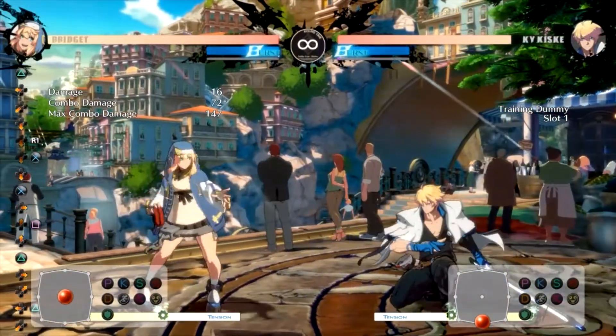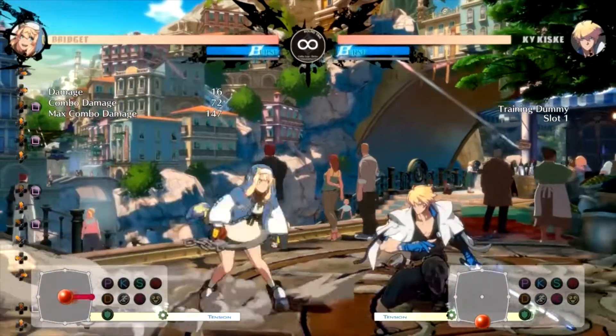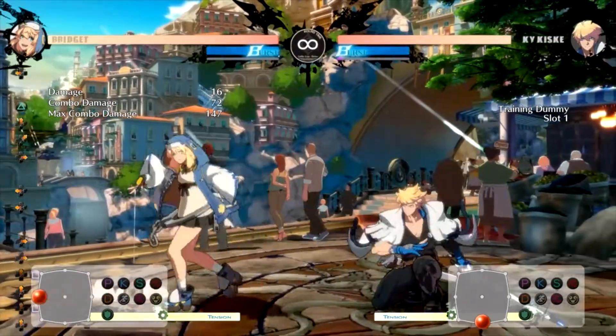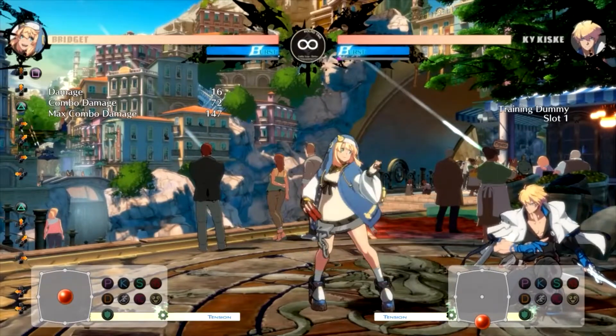Bridget's rising light attack has a pretty good angle that hits as an instant overhead. And using that with her JM, which has two hits, lets you land a true blockstring, which is something that's really hard to block — basically impossible.